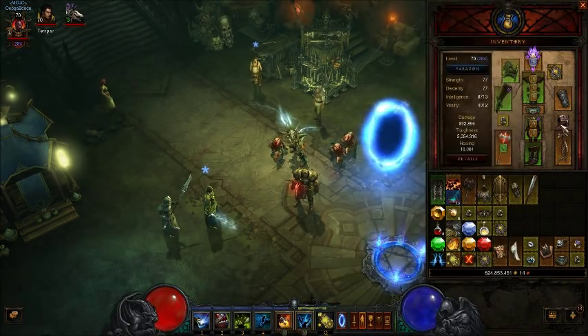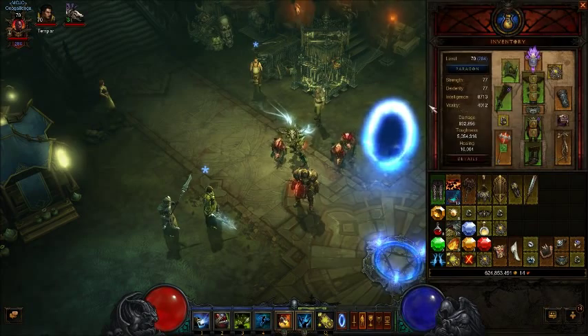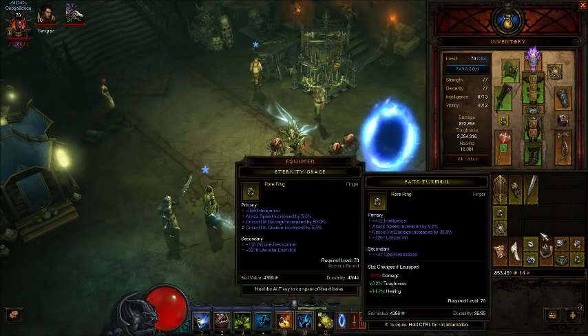In order to wear this, you have to have the Ring of Royal Grandeur — you can farm it from Act 1 Bounties. Also, your weapon: the lower attacks per second, the higher the damage is going to be. You're not looking at the blue damage, you're looking at that white damage, where it says 1590 to 2114. That's going to make your haunts hit a lot higher than if you had some higher attack speed weapon.